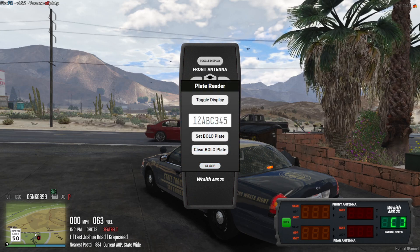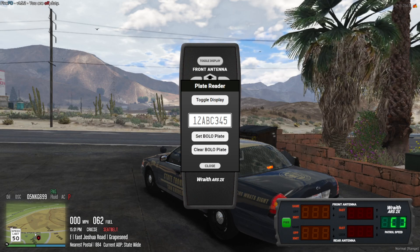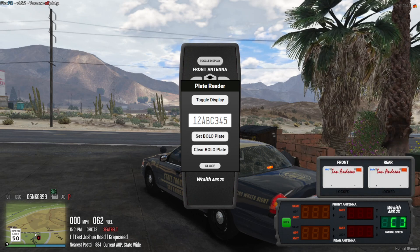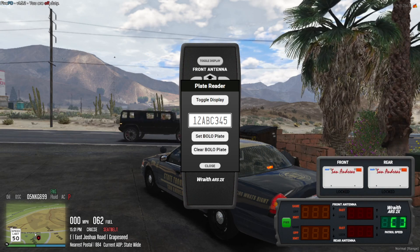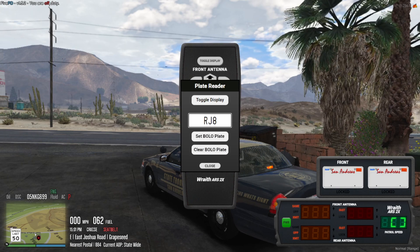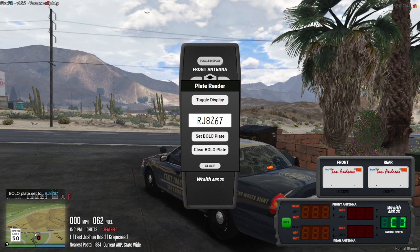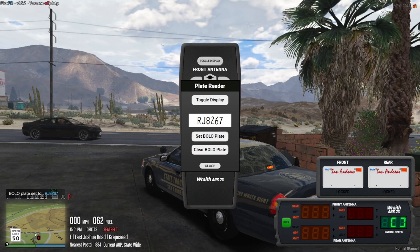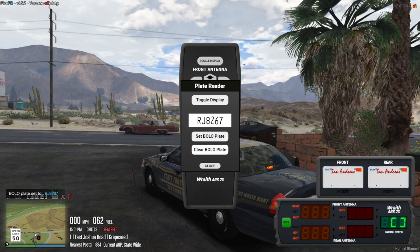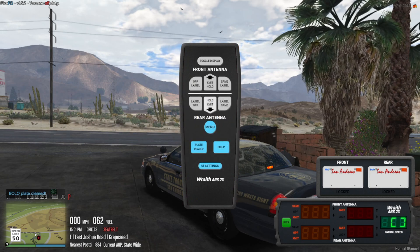Then you can press your plate reader. You can put in a partial plate or a full plate. When that plate pops up, it will lock the plate. So let's toggle our display and put it where we want it. Let's say Romeo Juliet 8267 — set bolo plate. You can see that it has that there. If you find that plate and you don't need a bolo anymore, type in that plate again and clear bolo plate. Bolo plate cleared. Press close.